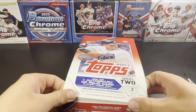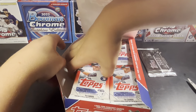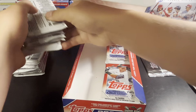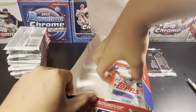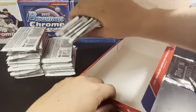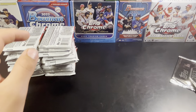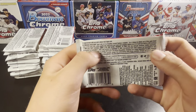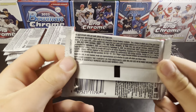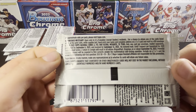Hobby boxes seem to be the way to have the best odds this year, the way to go if you're looking for the best bang for your buck. Getting 24 packs out of here with a silver pack. The odds are on Topps.com, but no purchase necessary information right there. Let's just get into it.